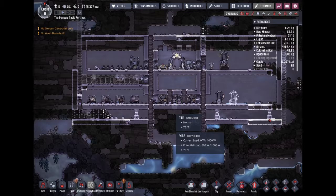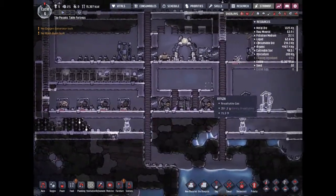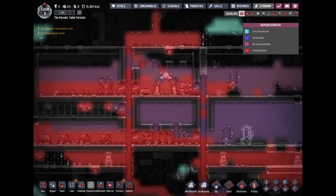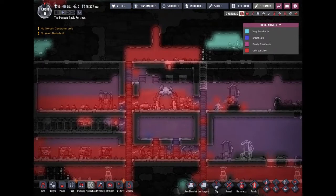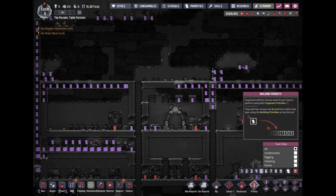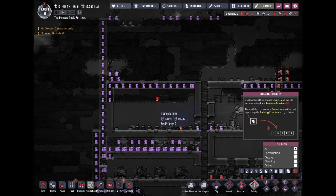Oh yeah, since we have five people we need a fifth bed — you can't just have him sleeping on the floor. Oh, he's already sleeping near the toilet. Oh, he's locked again — everything's red and dead. Yeah, we're gonna have to open this up soon. We'll put this at priority nine when they wake up — we need that now.